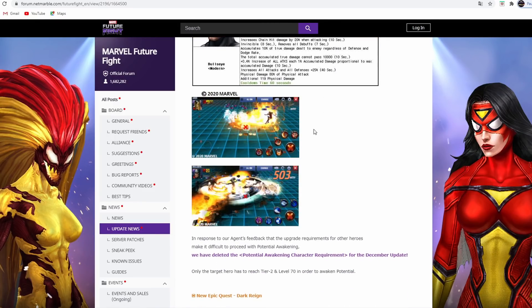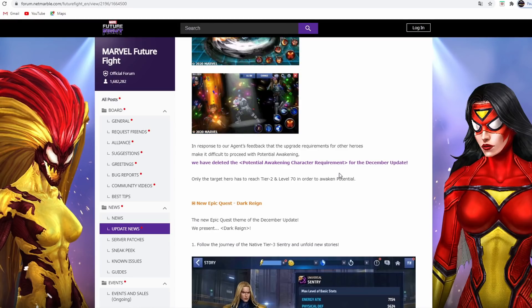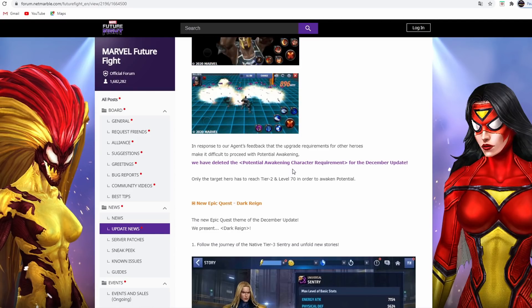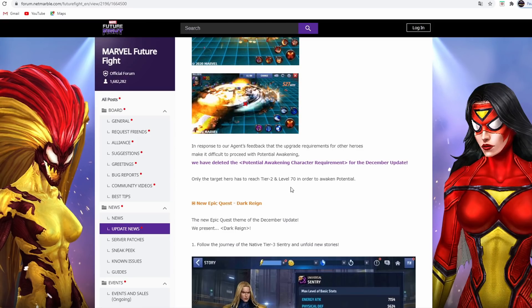In response to agent feedback that upgrade requirements for other heroes make potential awakening too difficult, they have deleted the potential awakening character requirement for the December update. That means all the awakened characters in this update don't need any requirements - we don't need other characters to level them up. This is amazing - huge shoutout to NetMarble, thank you. Only the target hero has to reach tier 2 and level 70 in order to awaken potential.